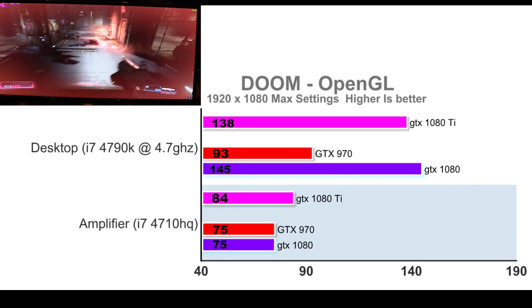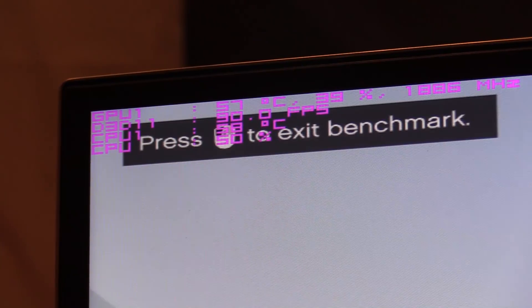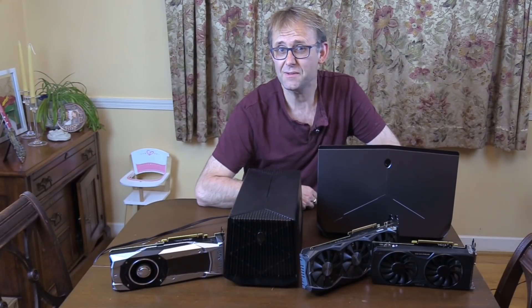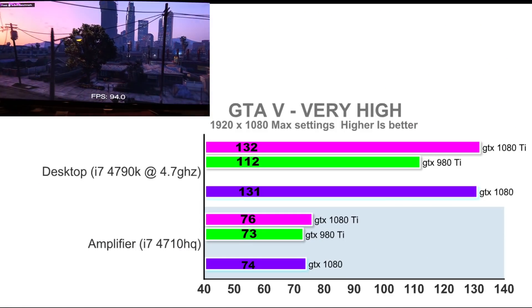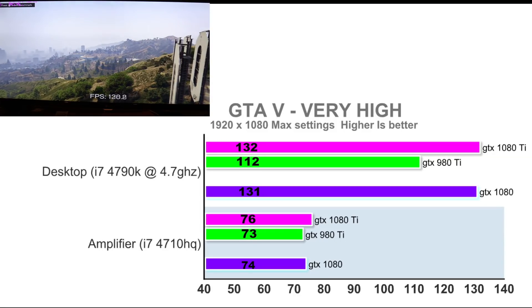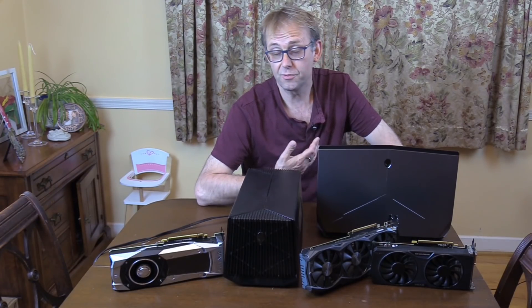Interestingly, even an overclocked 4790K bottlenecks a 1080 Ti at 1080p in this game. Now for Grand Theft Auto 5. With the 1080 Ti the amp has about 40% GPU and 50% CPU utilization, but the desktop has about 95% GPU and 50% CPU utilization. GTA 5 is another game that loves fast CPUs, and the amplifier doesn't see much improvement moving from a GTX 970 to a 1080 Ti at all, while the desktop sees a nice jump from the 980 Ti to the 1080 Ti. The CPU is again a bottleneck for the 1080 Ti at 1080p — the laptop CPU just cannot keep up with the desktop.